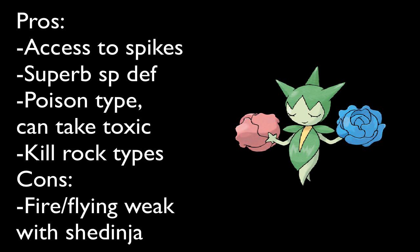I decided to go with Roselia. One of the biggest problems is that Roselia also shares some type weaknesses with Shedinja, like Fire and Flying, so I definitely have to watch out for that. Nevertheless, Roselia is a really good candidate. I'm going to use Roselia on my team mainly to take hits for Shedinja and to set up Spikes.